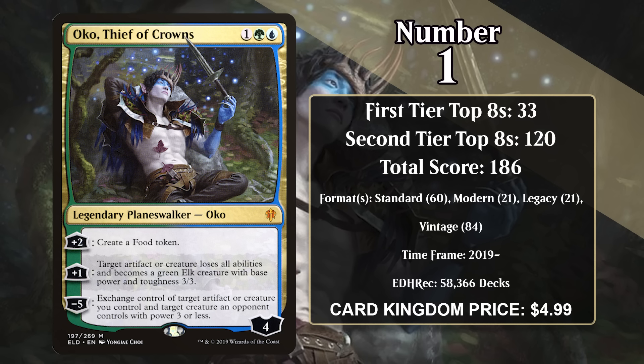And that card, of course, is Oko, Thief of Crowns. He's a four-loyalty Planeswalker who can make a food token with his plus two, turn an artifact or creature into a 3/3 with no abilities with his plus one, and he has a minus five that lets you exchange control of target artifact or creature you control and target creature an opponent controls with power three or less. Oko is probably the best Planeswalker ever printed.